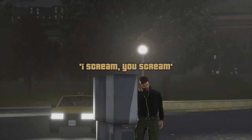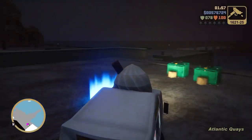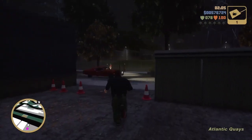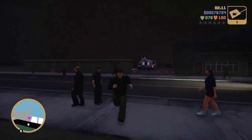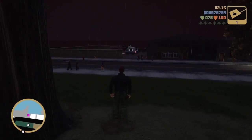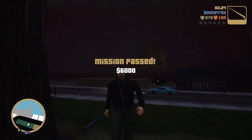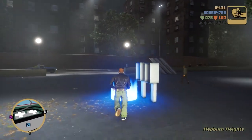We've got 'Ice Cream You Scream' going on now. In this one we're just going to give these guys some ice cream — you're going to take a Mr. Whoopee vehicle. There may be a bomb in there, and that's okay, because we're going to put the bomb in the car, go to a safe distance, and let these guys line up by it. Once they get up close to the car, just detonate the bomb, kill them, and that's a mission passed.